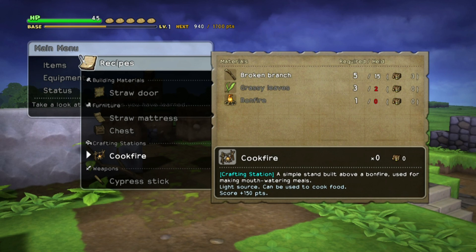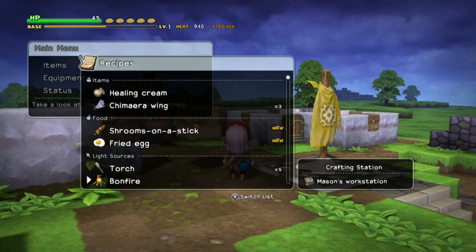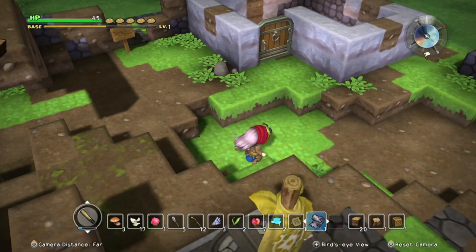Cook fire — this one. So I need some grassy leaves and I need a bonfire. I should make a bonfire first before I create this. What do I need for this? I've already got what I need. Let's go make that first of all.